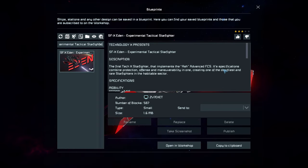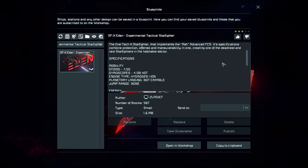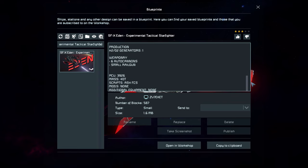The Experimental Tactical Starfighter is 587 small blocks. This thing has got a nice lot of information about it, such as its specifications, what it uses, and the script, which is listed at the bottom for the Ash FCS.